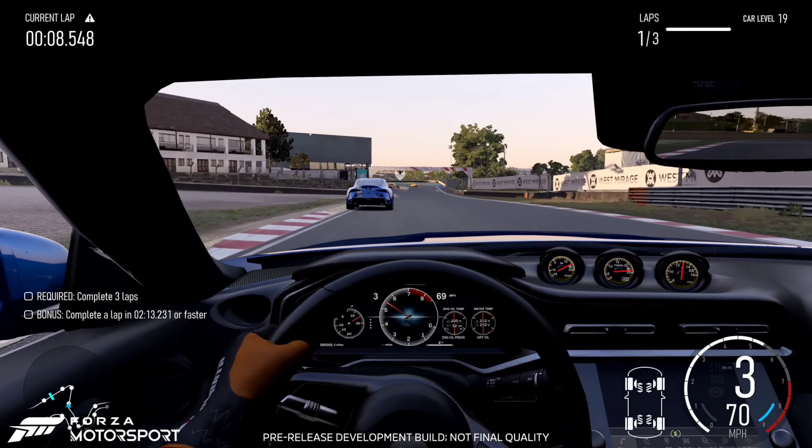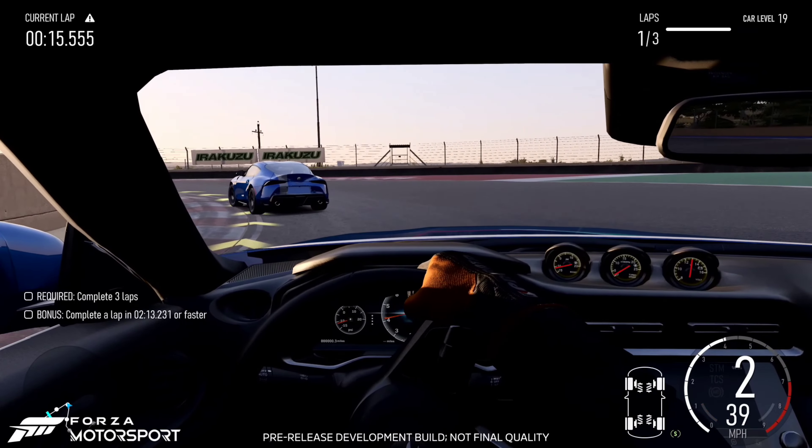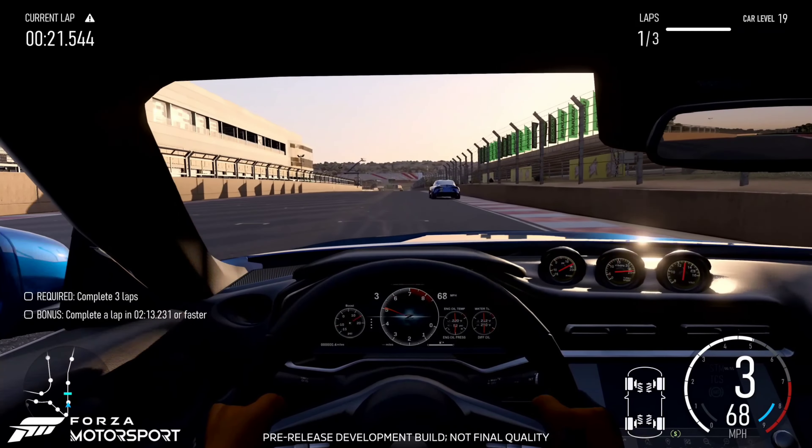First off, the car looks like it's not sliding across the track like Forza Motorsport 7 — it's not sliding at all. It looks like it's gripping pretty well. Now, it appears the person displaying this is playing with a gamepad, so we have to take it for what it's worth.